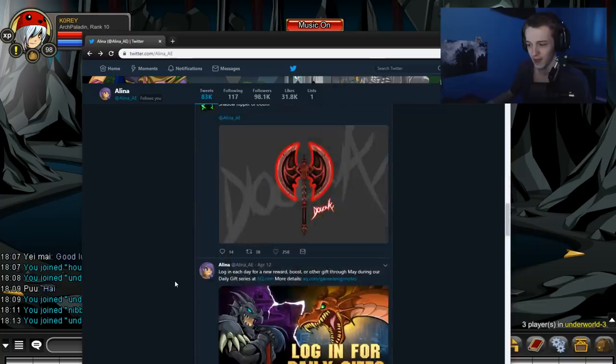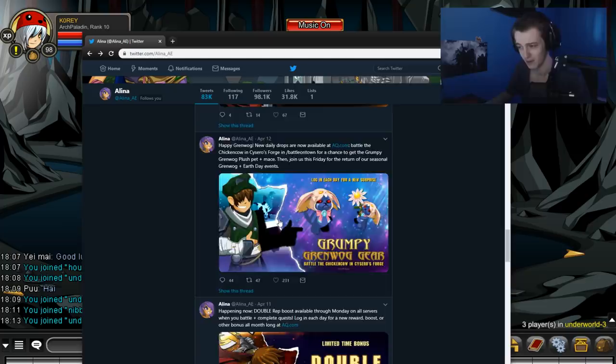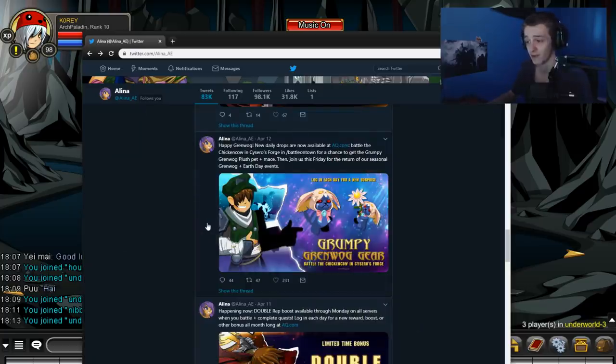There's one other thing that was added that you can go grab right now. You can get it from the chicken cow in Cesaros Forge, which is in Battle-on-Town. That is not part of the rares though - it's a seasonal for Easter. So you can go pick it up next Easter if you don't get it this year. They're not AC tagged either, so if you don't want it sitting around in your inventory, you can grab it next year.